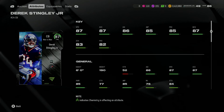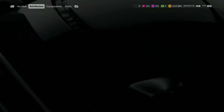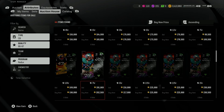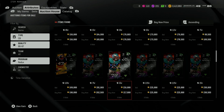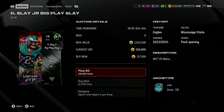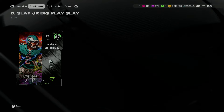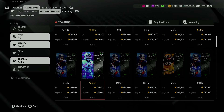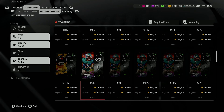Derek Stingley Jr. — ooh! Not too much of a man coverage type fan, but he's a lot less than Big Play Slay — 80k less — and I get the same 87 speed I want. But I feel like I would just go Big Play Slay, because I want that zone coverage more. I'd rather have zone coverage than man coverage from Derek Stingley Jr.